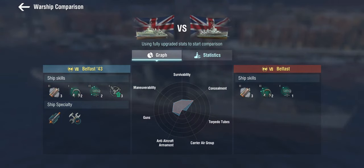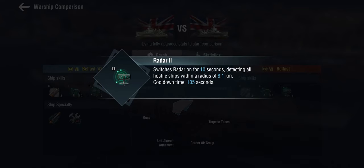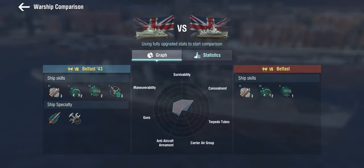At Tier 7, the 1950s Belfast gets three smokescreens two, two Sonar two, and a single Radar one. The Belfast 43 at Tier 8 gets three Smokescreens three and Smokescreens two, but only Sonar one — which is 3.75 km range versus 4.5 km for the Sonar two. In return she gets better radar: going from 7.2 km radar up to 8.1 km radar. She also gets Defensive AA one, which adds 75% AA effectiveness.